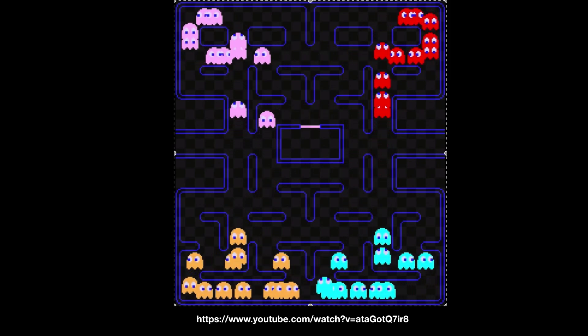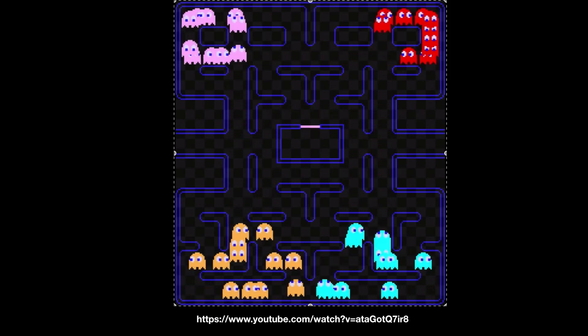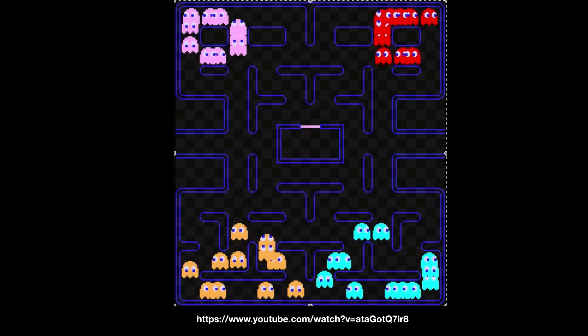So Blinky ends up in the top right, Pinky in the top left, Inky in the bottom right, and Clyde in the bottom left.